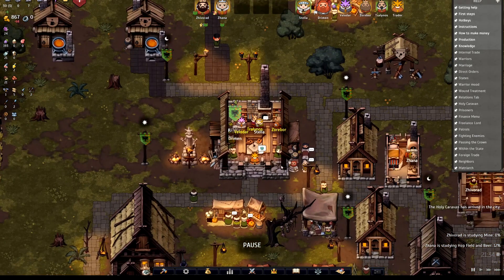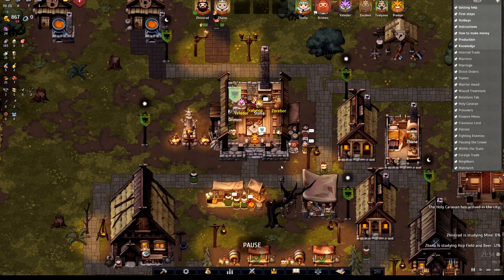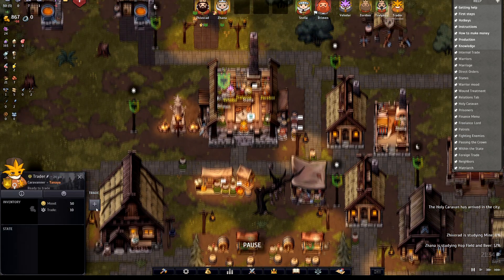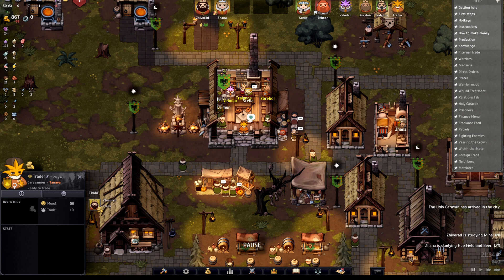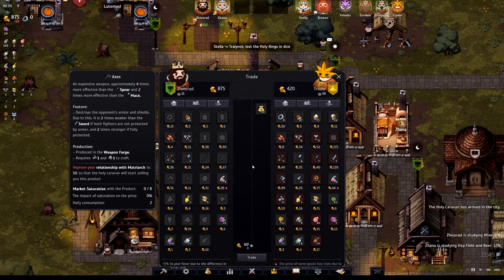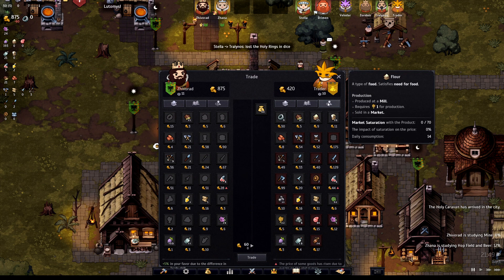Welcome to a Norland tutorial on how to buy slaves. If you want to know how to buy slaves in Norland, all you gotta do is find a trader — they'll come to your town really often. Send a lord to go talk to him by clicking on the Actions tab.